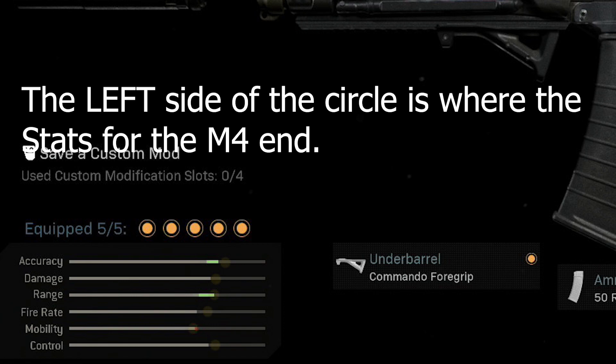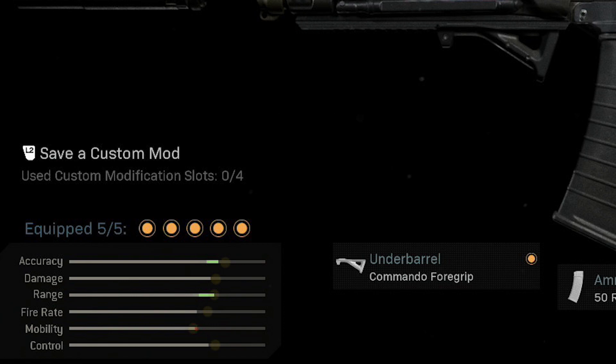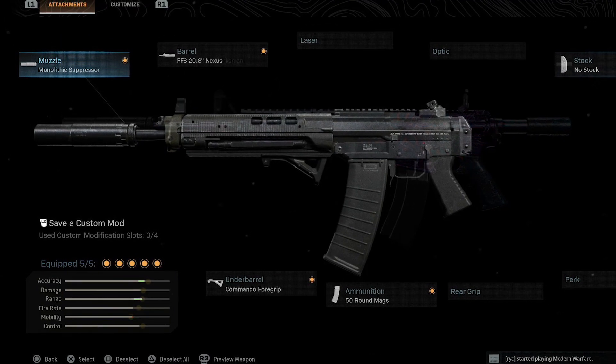The M4 is represented by the yellow dots — the left side of those circles is where the M4 stats end, and the green and gray is the Grau. Looking at it, the M4 has slightly better accuracy, they have about the same damage, the Grau gets more range, the M4 has a better fire rate, the Grau has better mobility, and control is either slightly ahead for the M4 or a tie. Those aren't precise — I'm not the greatest with Photoshop, but that's the best of my ability.